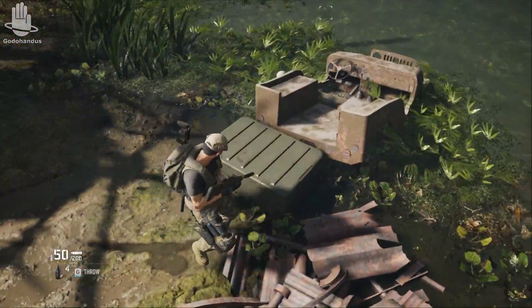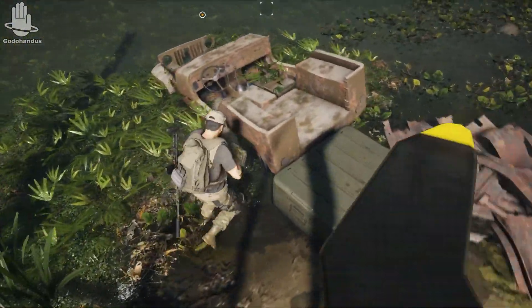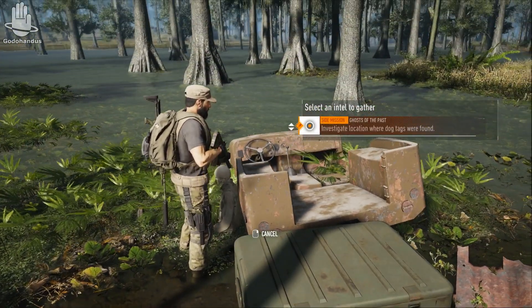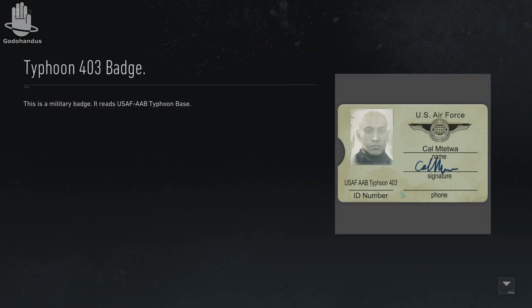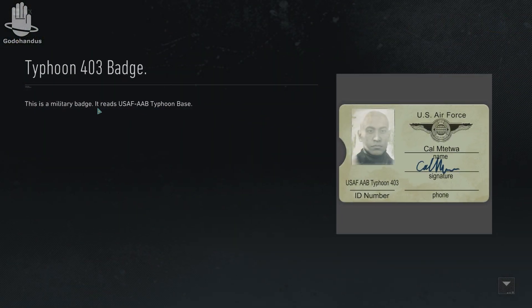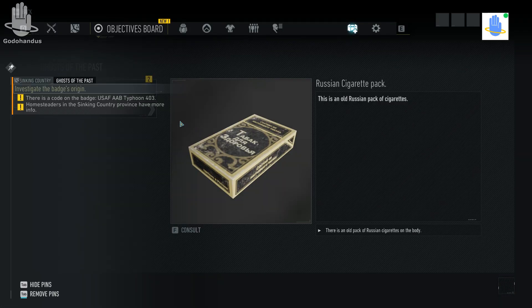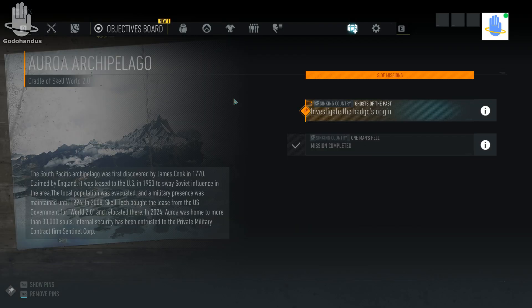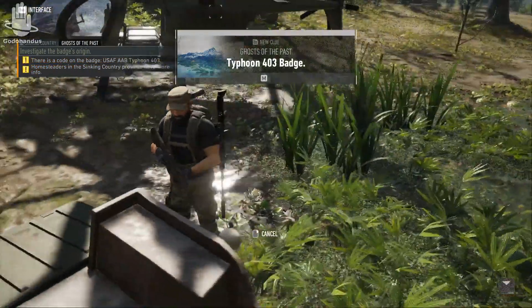We've reached the beginning of the task. It told us to check an accident site — we're looking for a guy, and there's a skeleton here on the northern shore of the lake. We investigate the skeleton for clues and find a military badge mentioning the Typhoon Base, and also a Russian cigarette pack. These are the initial clues for the task.